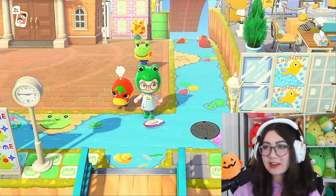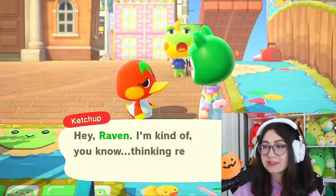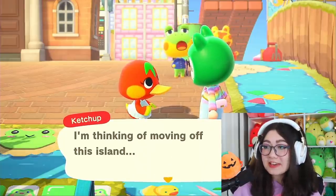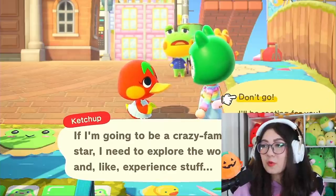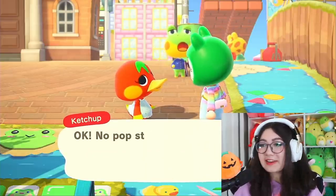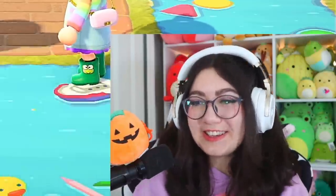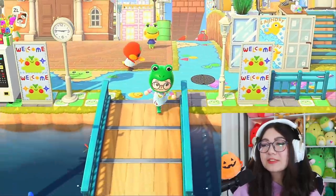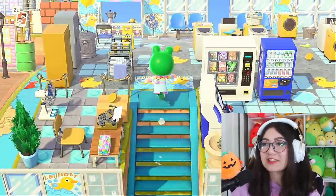The absolute audacity right now. You better just want to give me something or else I'm gonna be upset. She wants to leave — she's thinking of moving off the island. You are not leaving! I haven't even made you a yard yet. Actually, that's probably why she wants to leave. I'm sorry Ketchup, I promise I'm gonna make it for you. I'm just waiting for the update.